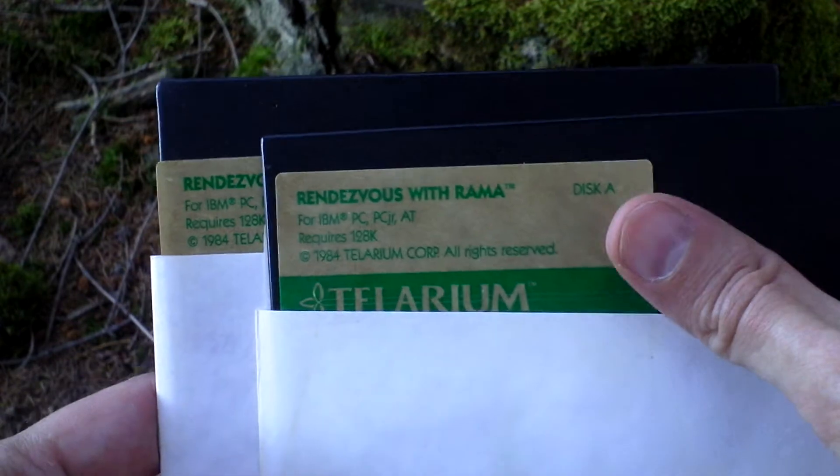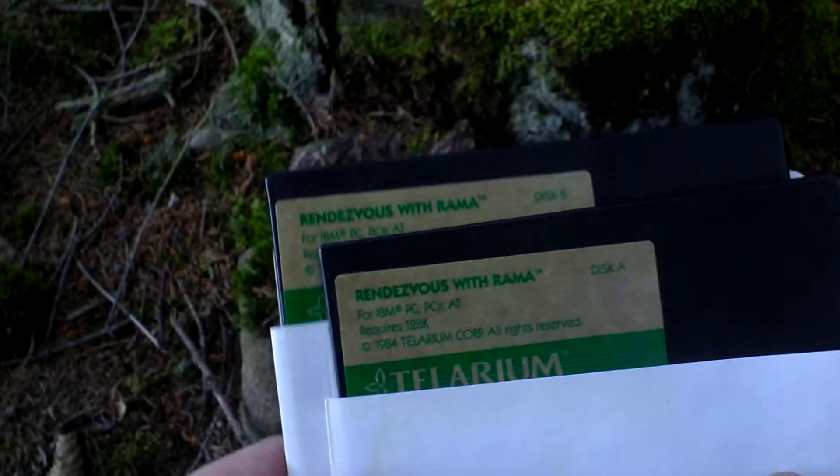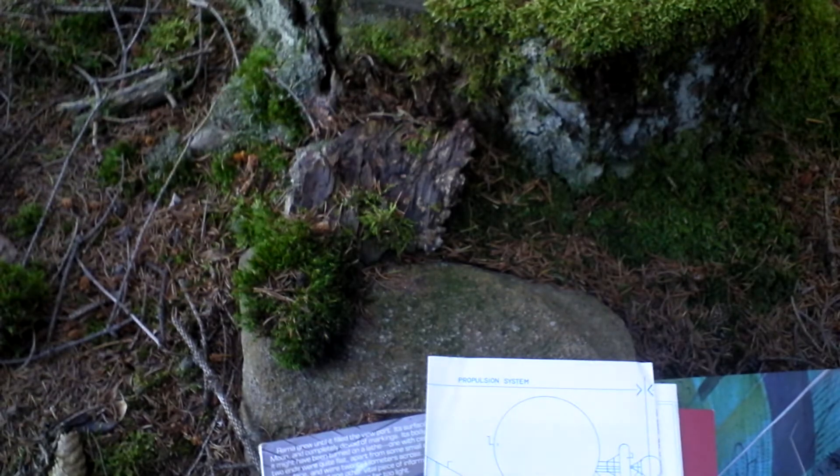Inside, first of all, there is the game itself. It comes on two five-and-a-quarter inch discs. This is disc A and here is disc B, although the label doesn't hold anymore — the glue just doesn't work anymore.